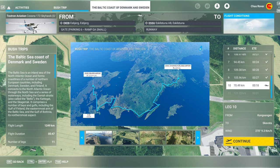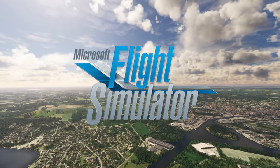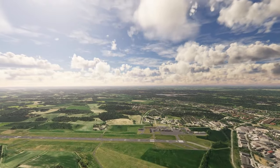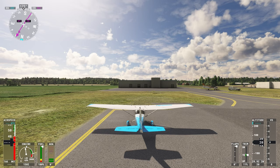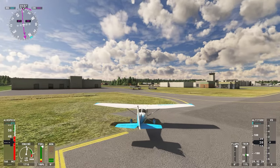Namaste programs, welcome back to Microsoft Flight Simulator and the Rove and the Baltic Coast of Denmark and Sweden bush trip, leg 10 — the penultimate leg from Jönköping to Skavsta. Let's go! Come on, let's go, plane. I think the runway is behind us.